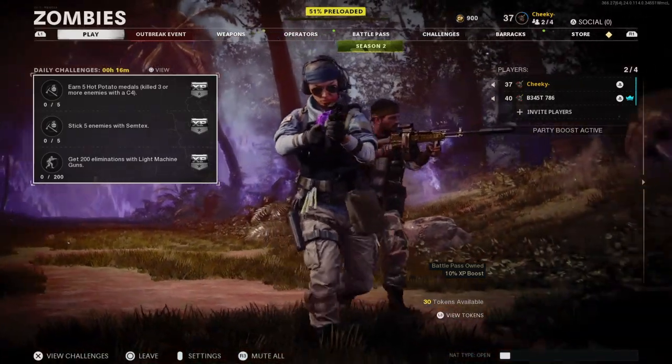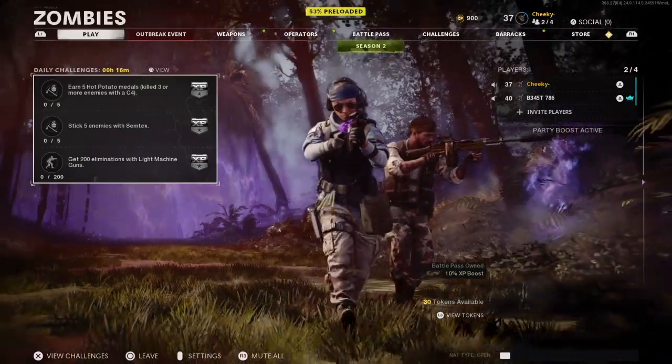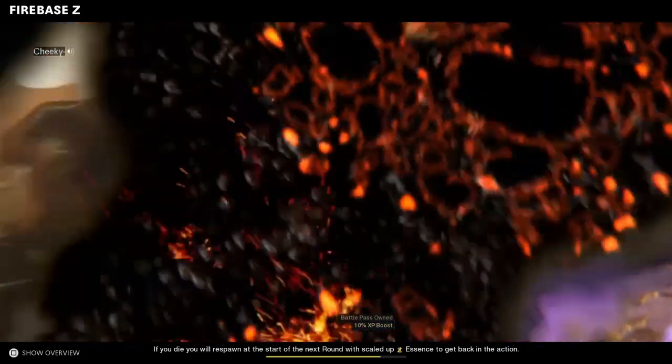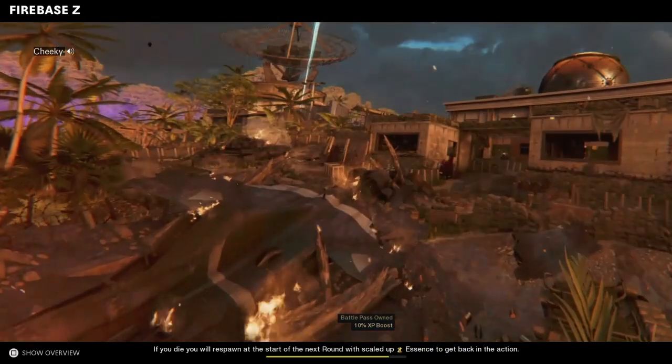I'll just fast forward this bit and get back to you once we are on the skills and the crystals. As you can see, it's just loading us through the whole screen, and once it's trying to get us into a lobby it should give us an error message.